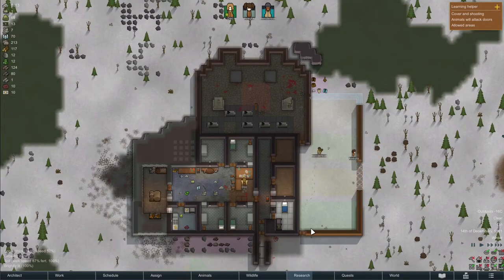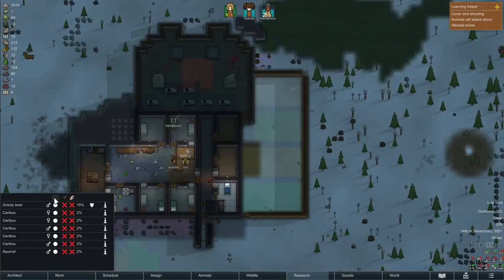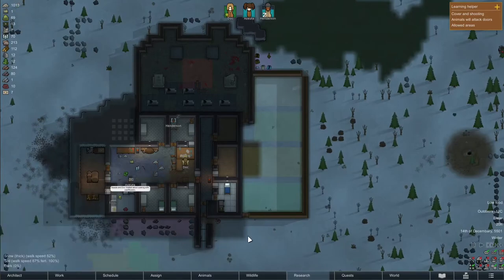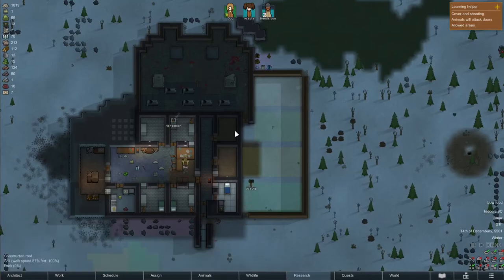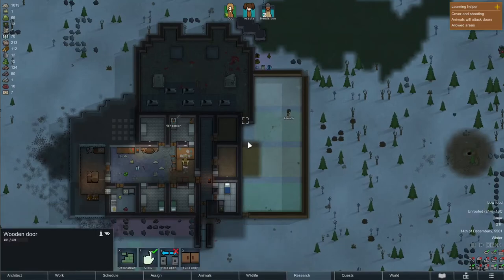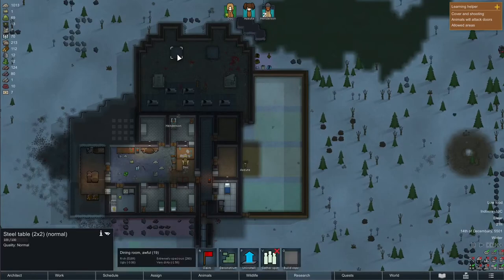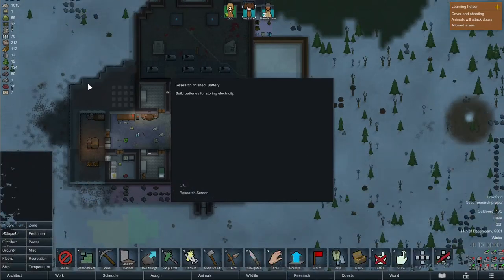Wow, look at her go — she's really fast! It's now time to assign the animals we want to hunt. Henderson is our dedicated hunter because of her animal skill; however her shooting skill is not that great yet, so this is nice practice for her to gain shooting skill as well. Ashuta, being a perfectionist, of course needs to finish that last bit of wooden fence before she does anything else.